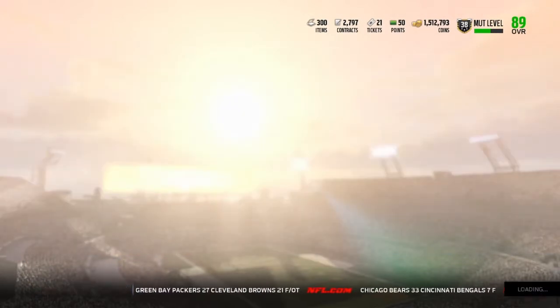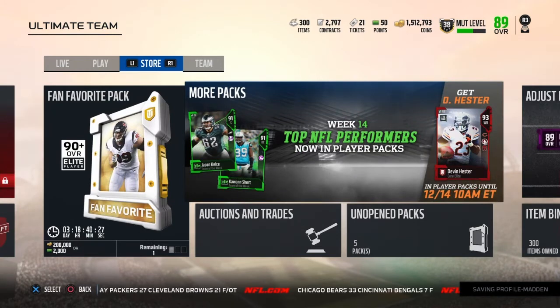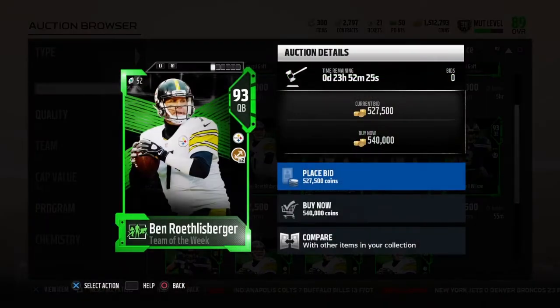Now we're gonna go look at the set hero Sean Lee, the set hero Big Ben, and the new career tribute Devin Hester. Ben Roethlisberger is going for 520k — he's still kind of overpriced.